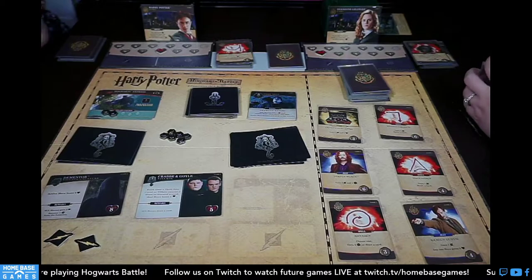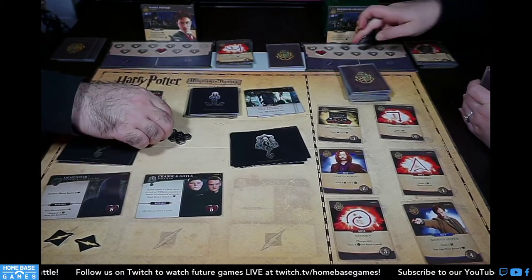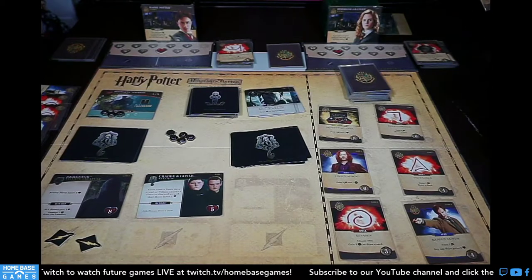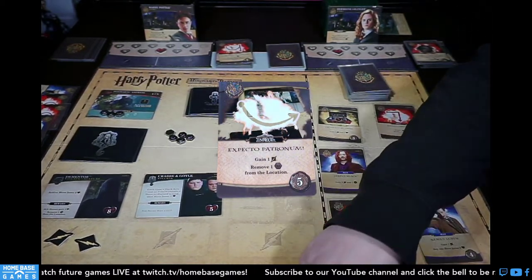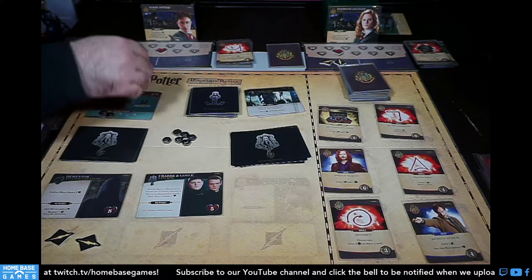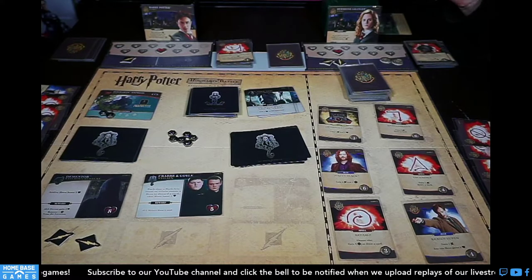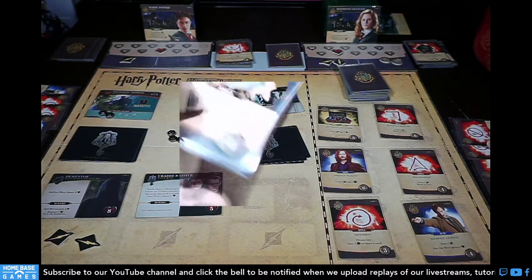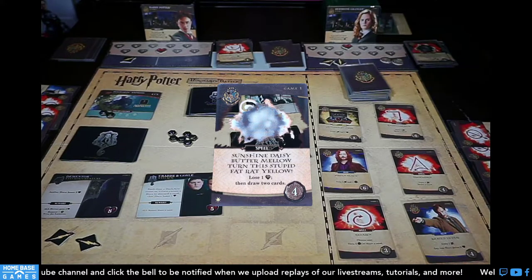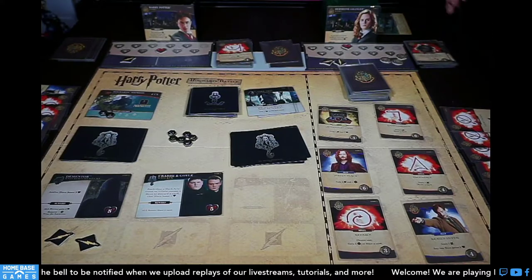My dark arts card: He Who Must Not Be Named — add a dark mark. I take two from the Dementor. I have two Expecto Patronums — each gains a lightning bolt and removes a dark mark, so I remove two dark marks. Harry Potter triggers twice — I take the lightning bolts. Two Alohomoras for two galleons, Eye of Rabbit promo: lose one life and gain four galleons.